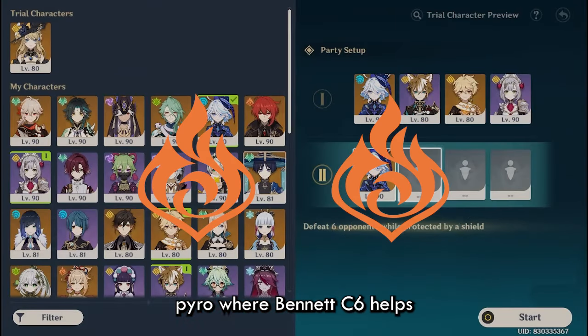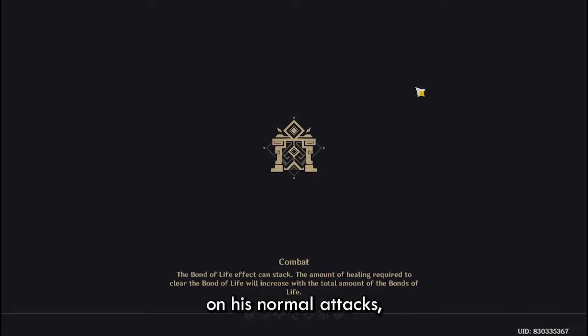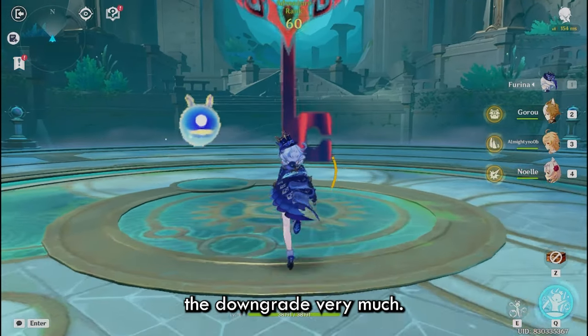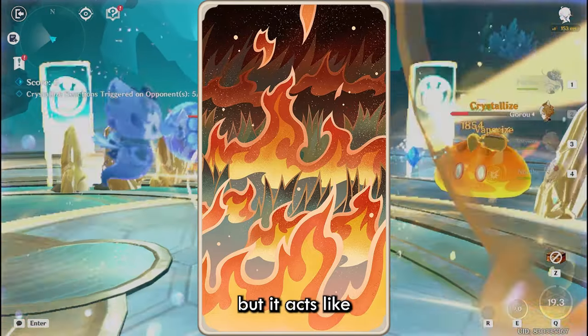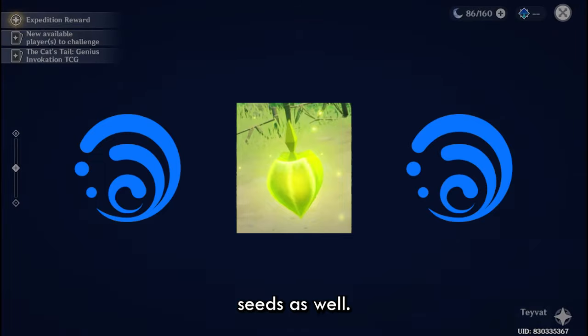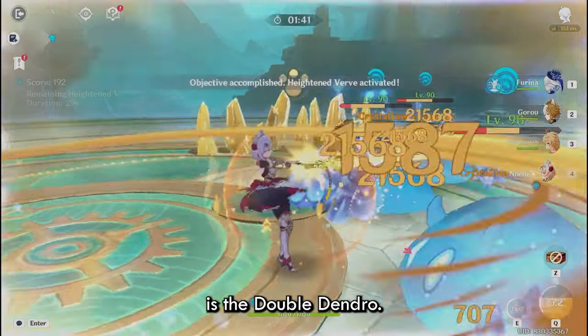Now let's get into the Burgeon archetype. There are mainly three types of teams here. First is double pyro, where Bennett C6 helps Diluc get better uptime on his pyro infusion and also acts as a healer, since Burgeon does self-damage. No matter which archetype you choose, make sure your Hydro is Xinqiu, because Yelan's Hydro application is not enough — you will feel the downgrade. Burgeon teams tend to trigger Burning on enemies, which acts like two units of Pyro, so you need a lot of Hydro to put out that burning and generate seeds.